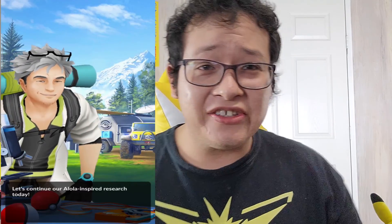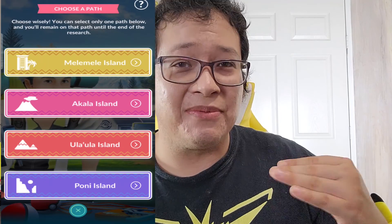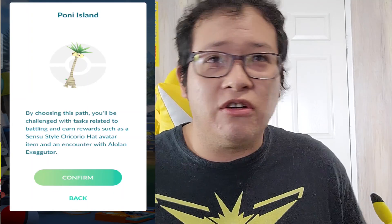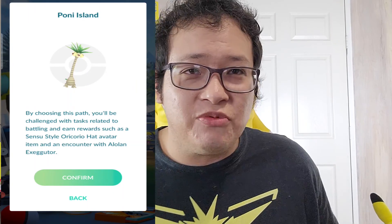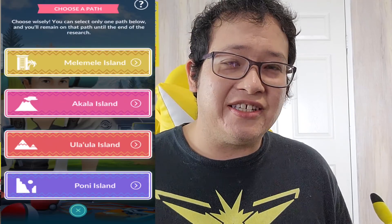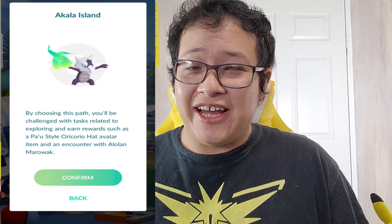Anyway guys, let's talk about this cool new Alola to Alola research. So basically I was at the gym right here and you can see Professor Oak — you can choose your path on Alola to Alola. All these islands have a different path and a different encounter of Pokemon. For me I ended up choosing based on the description right here on Poni Island. By choosing this path you're challenged with tasks related to battling to earn rewards, with different encounters of Pokemon.